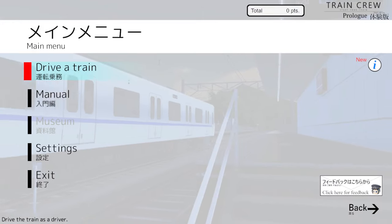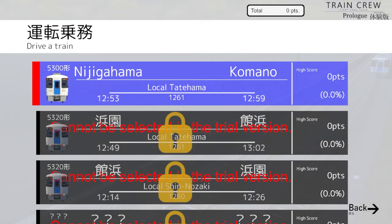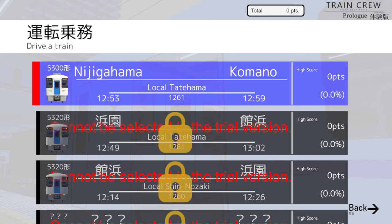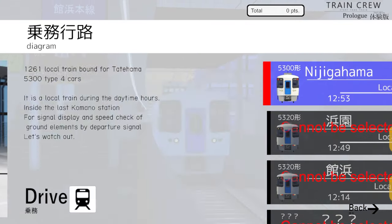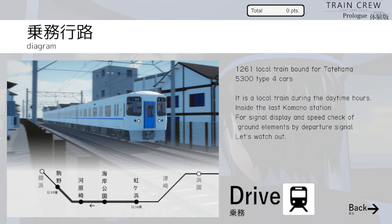We have this one right here - looks like it is a couple minutes. Cannot be selected in trial versions, okay, so we just have this one. Let's go ahead and click it. So: 1261 local train bound for Titihama, 5300 type four cars, local train during daytime hours, inside the last Kamano station for signal display and speed check of ground elements by departure signal. Let's watch out - let's go ahead and drive it.